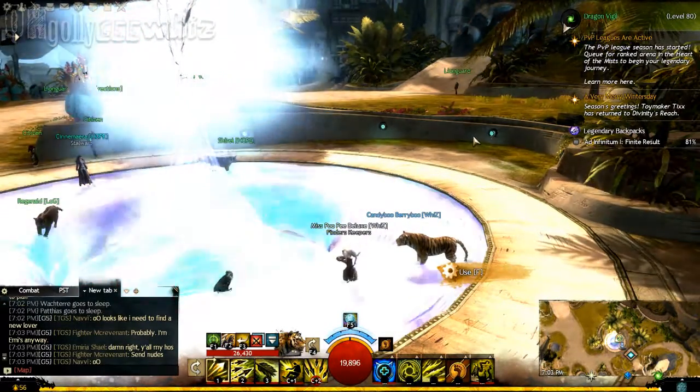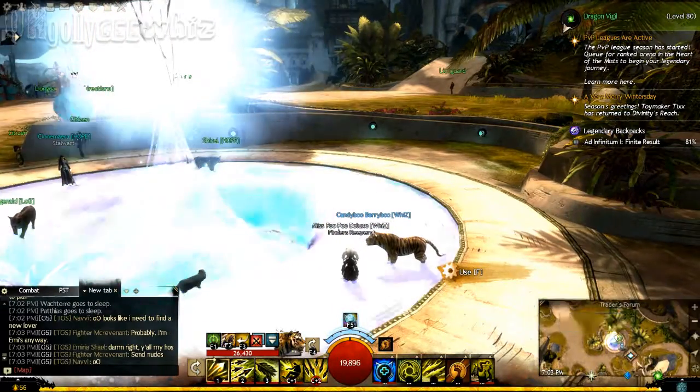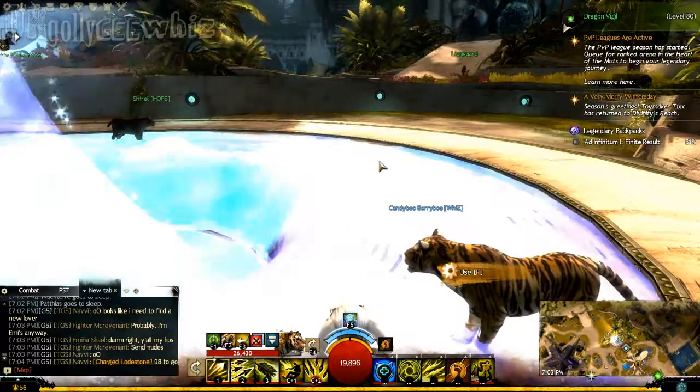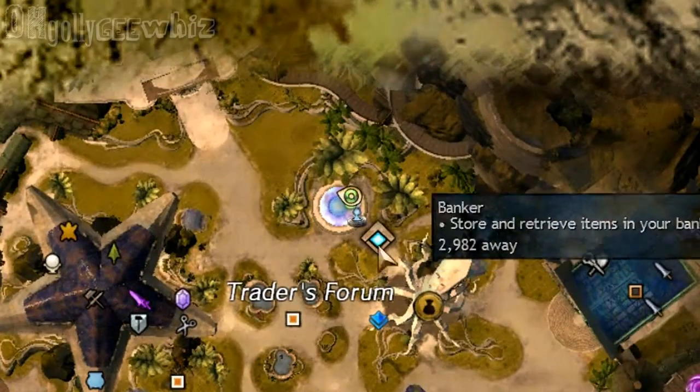So we are here at the Mystic Forge at Lion's Arch, which is always near the vault. The vault looks like a circle on the map. Here's the vault and here's the Mystic Forge.